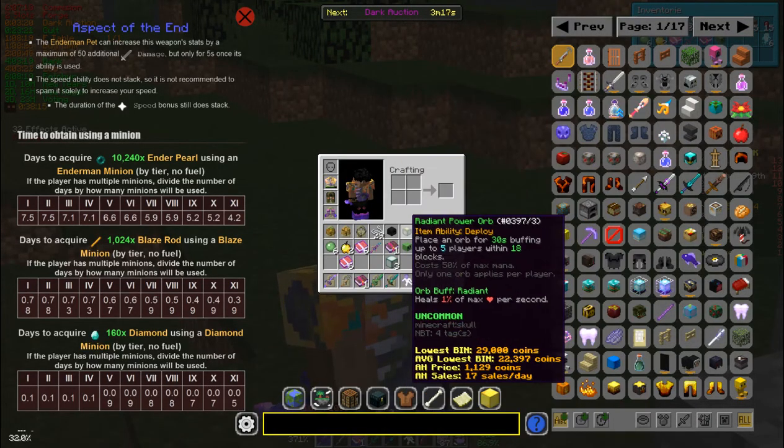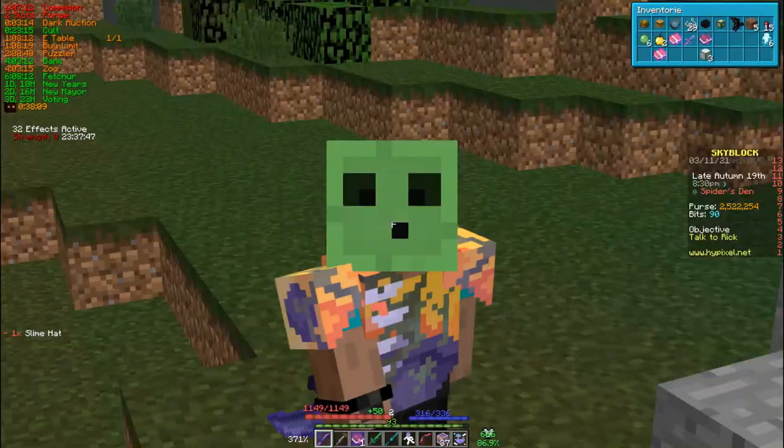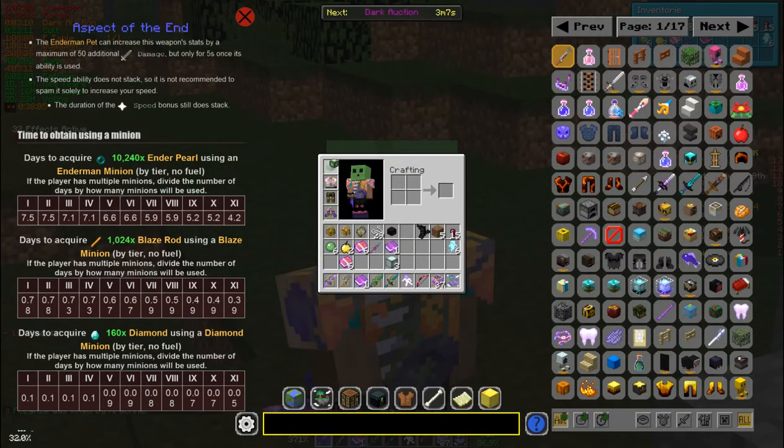You're gonna have your helmet and a radiant power orb — or overflux, or plasma, or whatever you're gonna put on. Put on a slime hat just like that. Now what you're gonna do is click on the radiant orb, click on the slime hat without clicking on anything else.